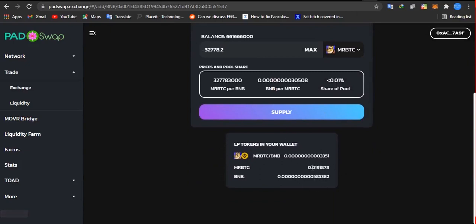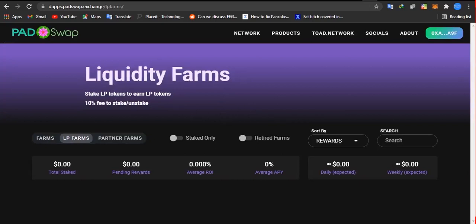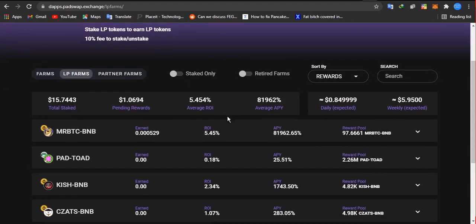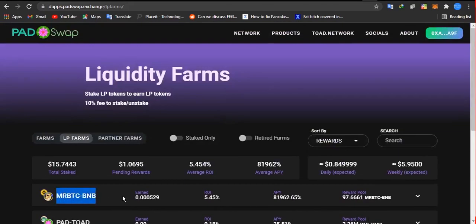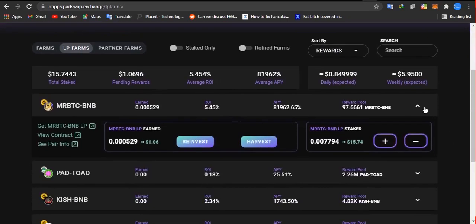Once your transaction is successful, you will see your LP tokens. Now once you've formed your LP token, if you want to farm Mr. BTC on PathSwap, all you need to do is click on 'Liquidity Farm.' Once you click on that, it takes you directly to the liquidity farming section. Note that you will be charged a 10% fee to stake your LP tokens. Scroll down and your Mr. BTC will be there — the Mr. BTC paired with BNB.